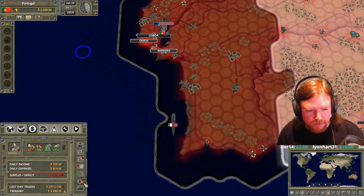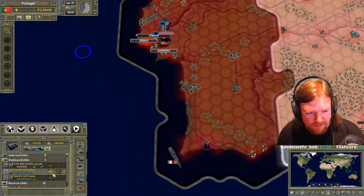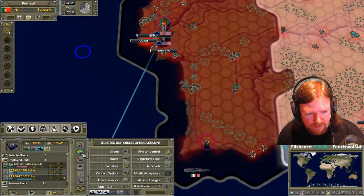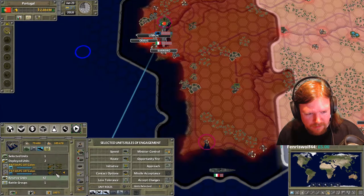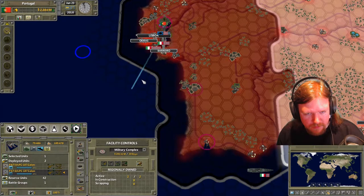Bob had some patrol aircraft - the P-3 Orion. He could use some of those missile anti-aircraft pieces to hit those helicopters in former Estonia, because apparently they have that much range.